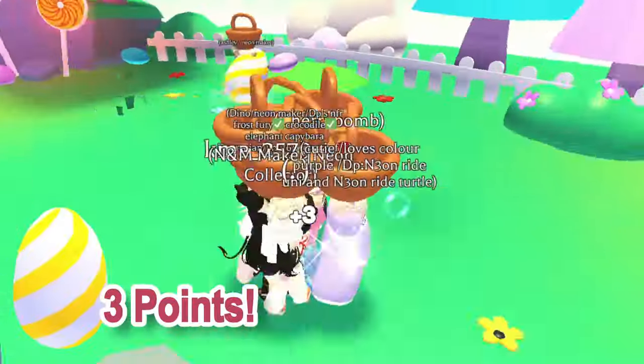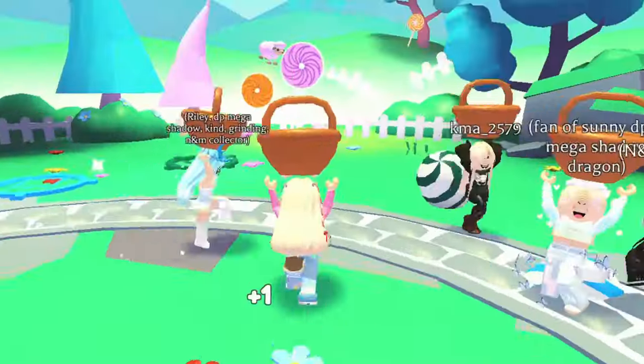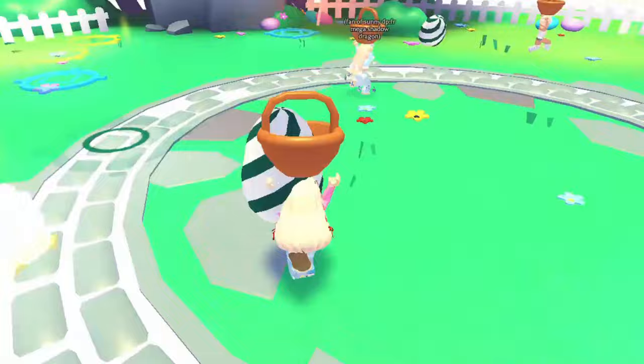Start by collecting yellow eggs first, as they're worth 3 points each. Next, gather blue eggs, which offer 2 points each. Finally, collect green eggs, which give only 1 point. Choose your eggs wisely to optimize your score.